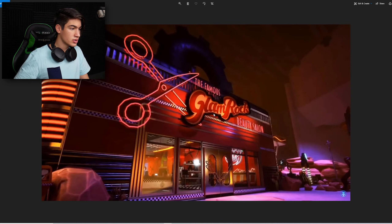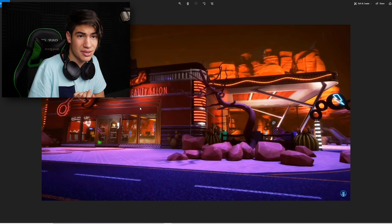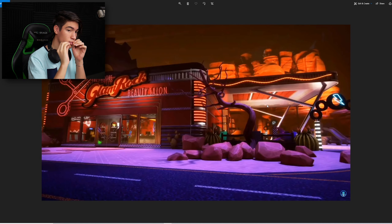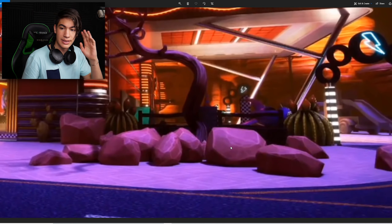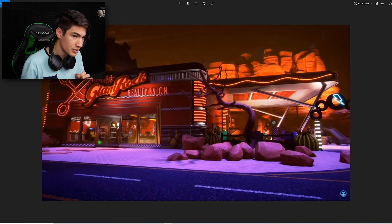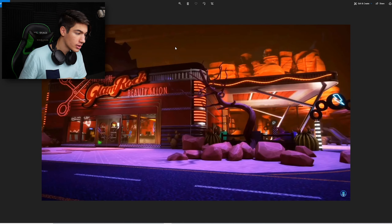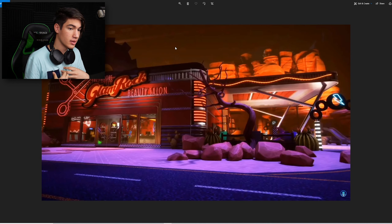Then these two teasers are just different shots from the Glamrock Beauty Salon, regarding haircuts or some stuff. These are interesting because they remind me very much of the Help Wanted DLC — the Dreadbear. It has designs, it's in the middle of the canyon, like in the middle of nowhere, with the rocks and the stuff. It kind of looks like the Curse of Dreadbear DLC from Help Wanted. It's sort of built like a set, like a movie set, not built like an actual thing, so it could be like a museum or something with all of the old FNAF stuff. That's one of my theories.